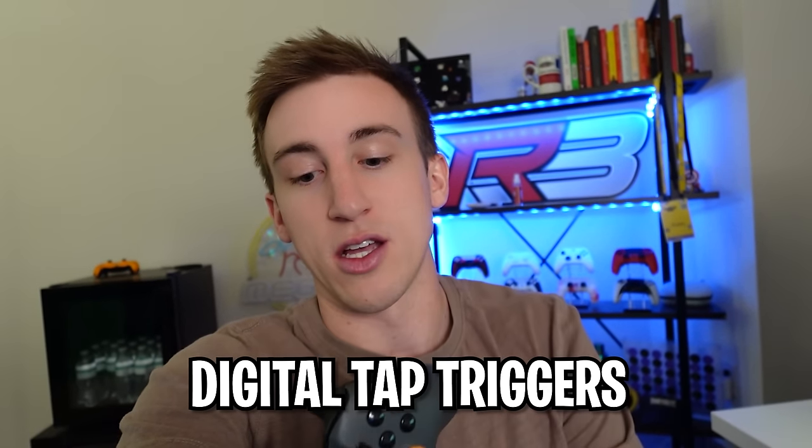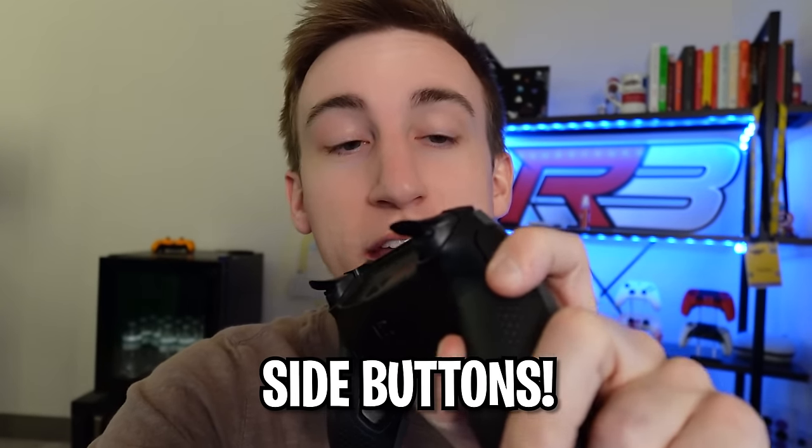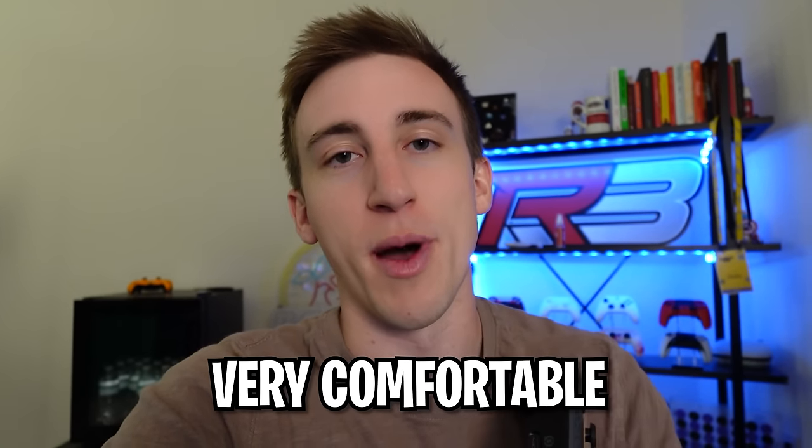First of all, digital tap triggers on this thing. On the Pro, you can get digital tap triggers where there's basically just a nice little switch on the back. If you don't want the digital tap, you just flip that switch. The digital tap actually feels like mouse clicks, so that's really nice. There are side buttons that you can bind just about anything to — they also feel like a mouse click. You can bind basically anything on your keyboard, or scroll wheel up, which I've seen a lot of people doing. Then for the back paddles — this is the biggest game changer. The inside back paddle is also mouse click on the Envision Pro, which makes them extremely comfortable to use.